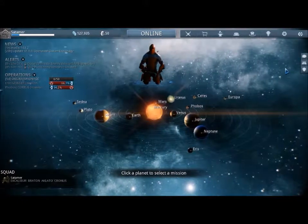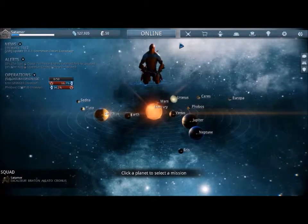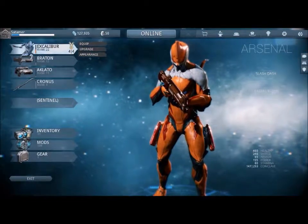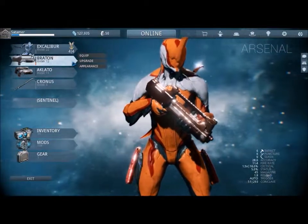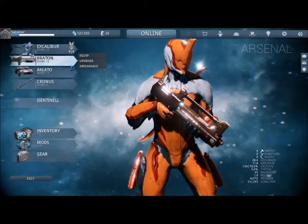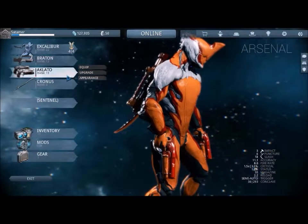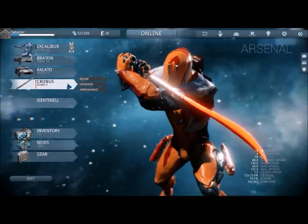As this is my first video of Warframe, I will just show you around and show you what happens. So you have your Warframe — mine is Excalibur, the most basic one. My gun is Braton, which is not the first one you get — that's the MK1 Braton — but it's not that bad. I've got the Ak Lato, so two pistols, and I got the Cronus, which is just one of the swords you get from some of the missions.